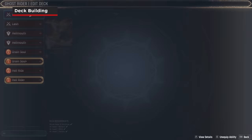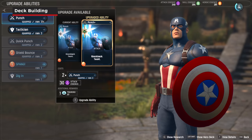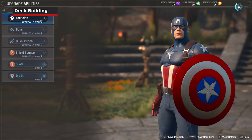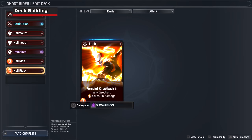Midnight Suns also incorporates some deck building elements. Before going out on your missions, you can customize your deck. It's important to note you can only use 8 cards per hero and have a maximum of 2 of the same ability card. You can combine the same ability card to create a more powerful version with added effects — we recommend combining your cards as often as you can. When building your deck, you want a healthy balance of attack, skill, and heroic cards.